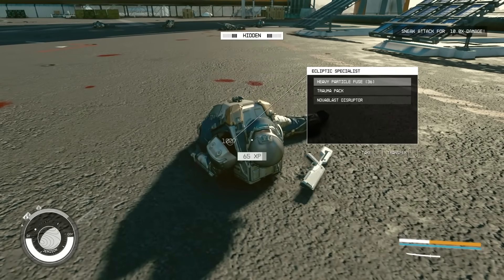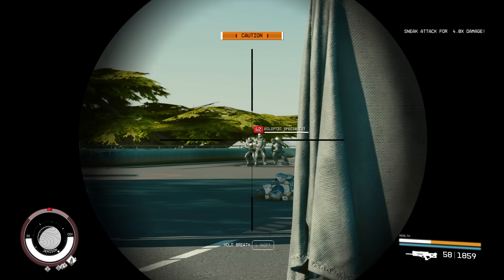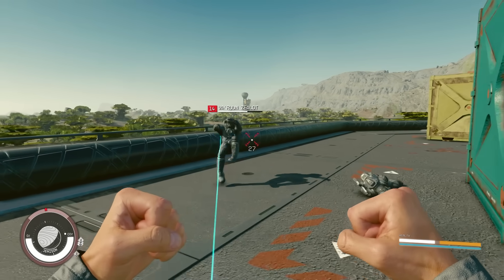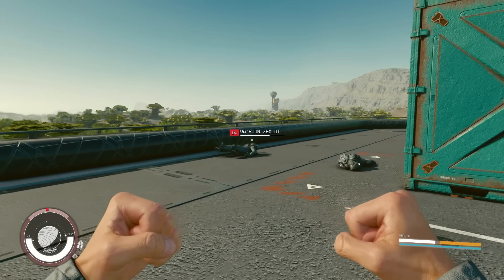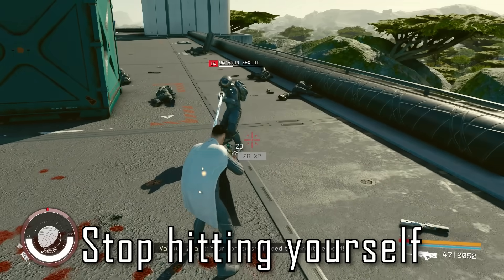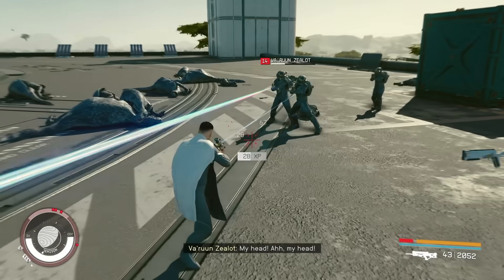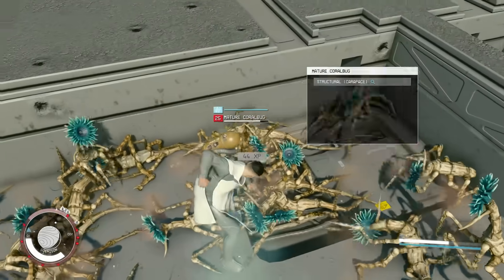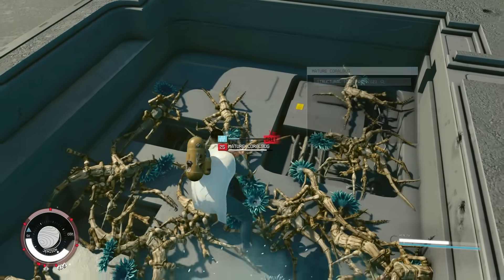With 82 skills to choose from in Starfield, it can be difficult to decide where your hard-earned skill points should be allocated, and whether it's worth coughing up 4 whole skill points into a single skill just for that rank 4 perk. I've tested every rank of every skill to give you a complete breakdown of what's hot and what's not. You'll be quite surprised by some of the hidden powers built into certain skills, and some don't function exactly as you'd expect them to, both in good and bad ways.